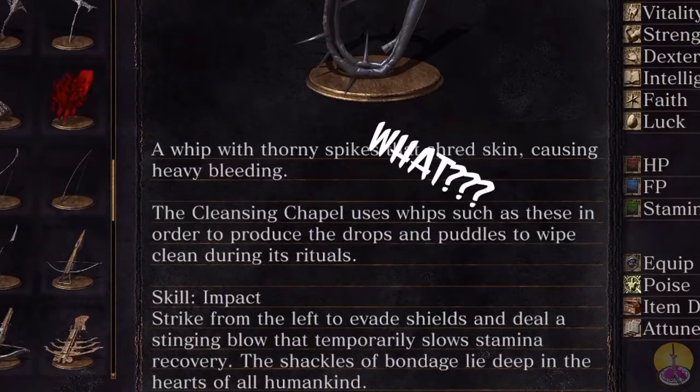What? The Cleansing Chapel — what, are they cleansing themselves with members? The skill is Impact: strike from the left to evade shields and deal a stinging blow that temporarily slows stamina recovery. They also added the note: 'The shackles of bondage lie deep within the hearts of all humankind.' So this won't work against half the enemies in the game. I am not a fan of whips — the first whip went so horribly. Let's hope this one's a little bit better.